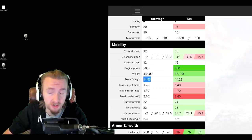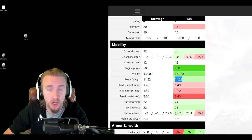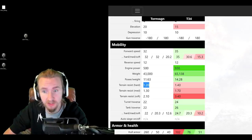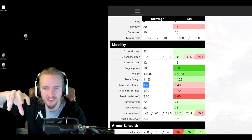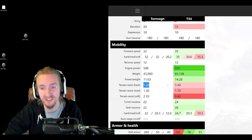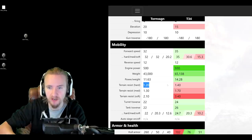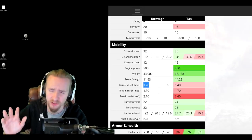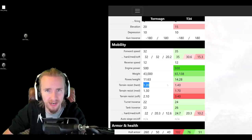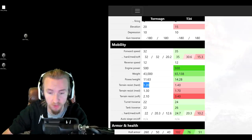The power-to-weight ratio is very lackluster, although the vehicle's ground resistances are rather nice. Somewhat ironically, the T-34 will be faster on hard terrain and even medium terrain, but the Tornvang actually overtakes the T-34 on soft terrain. Nevertheless, this is an incredibly sluggish tank, and the only way I was able to stop myself falling asleep when playing it was to put a turbo on it.